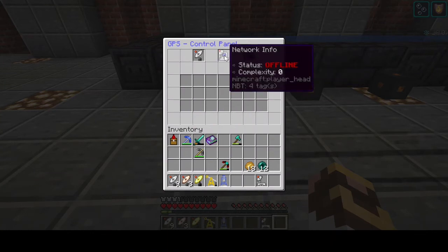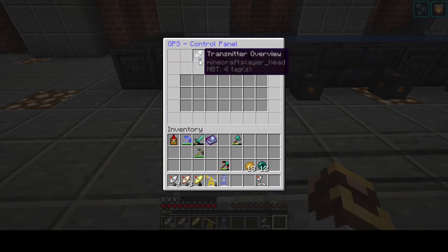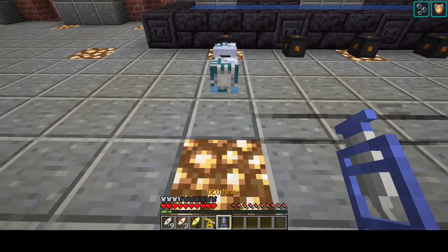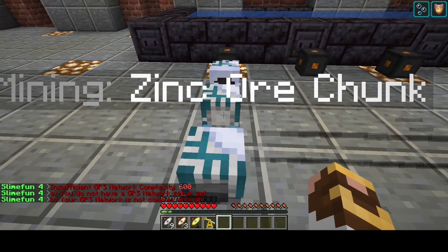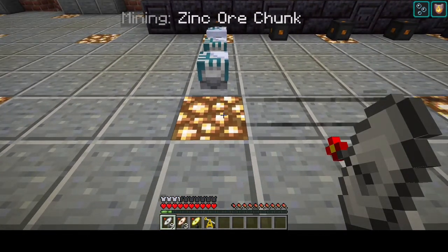The network inflow will tell you if you have an online network and its complexity or signal strength level. Don't let the term 'complexity' mess you up — it's simply a number you need to reach in order for the GPS system to work. We're going to start by placing down our scanner and our miner. I've actually already scanned this chunk. Right now, in order to re-scan the network, when you right-click on the scanner, you need a complexity or signal strength level of 600.